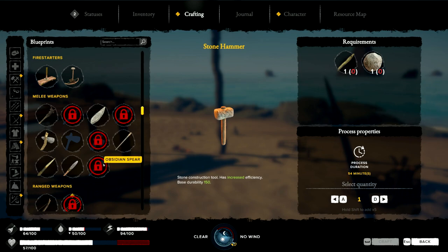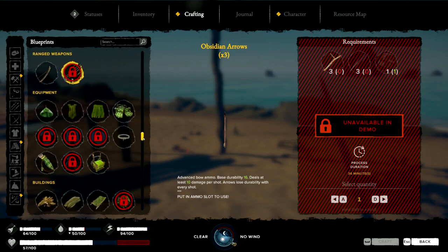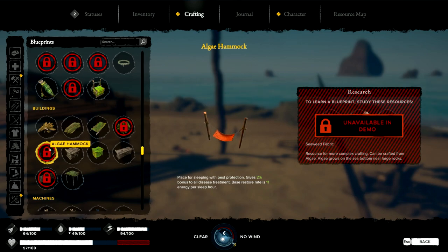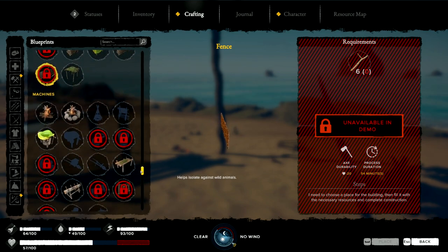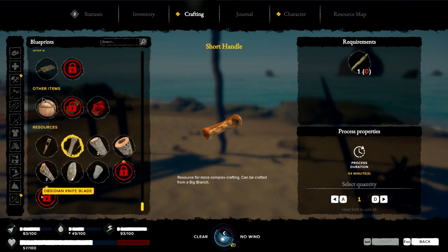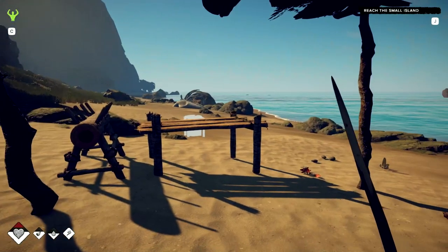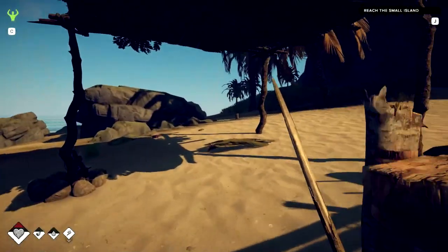I picked up obsidian and I have no idea - oh there you go, for arrows. Anything else? There's a hut we can't make in the demo, algae hammock, fence, long handle... a lot of stuff we can't really build. There's obsidian bladed knife and axe blade. So we need those leaves.